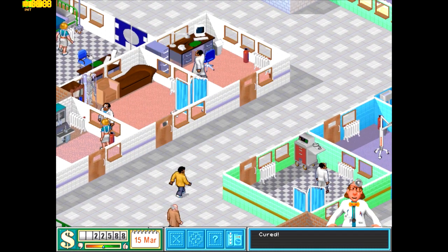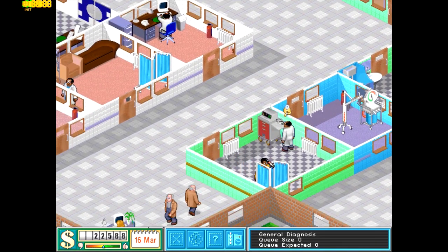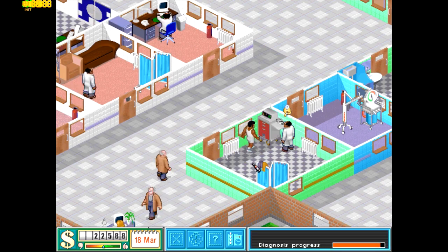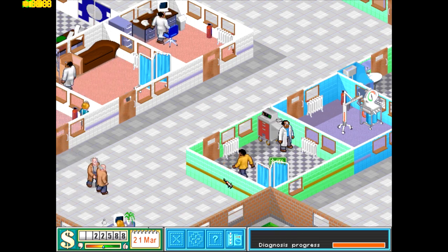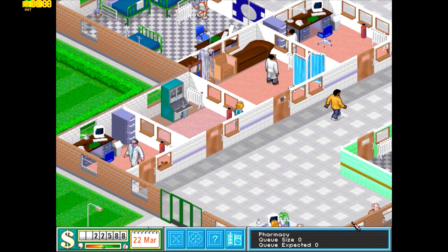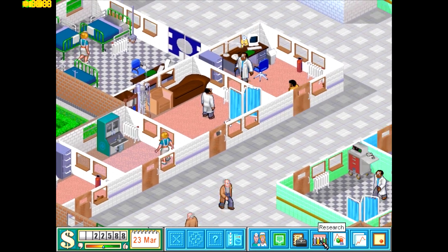Let's place a doctor in there. Here we see the first guy going into the general diagnosis — his diagnostic process bar is almost full. He just breathed a couple of times. Let's see how much money we can scam from him.